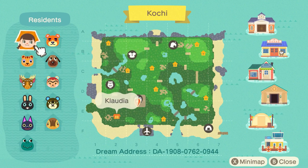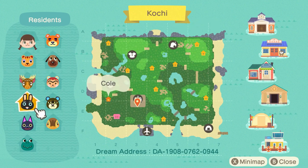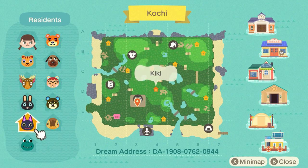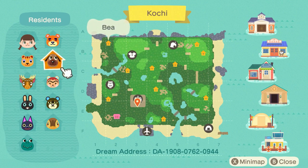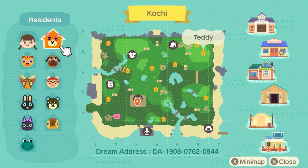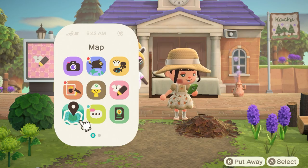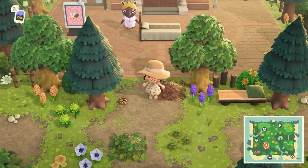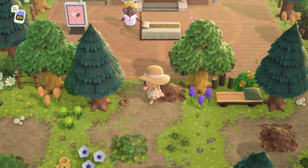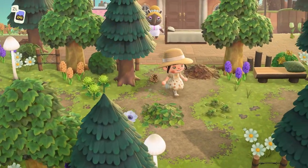Let's see what villagers Claudia has here — we have Sally, Eric, Cole, Kiki, Tad, Molly, Grizzly, Hazel, Bee, and Teddy. Lots of cuties! I have to be honest, I've never seen Sally in my life before, so I was like who is that when I opened up the map. I am already loving this aesthetic — I'm a big fan of this dirt pathing.